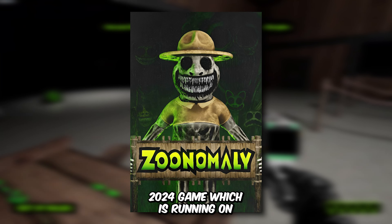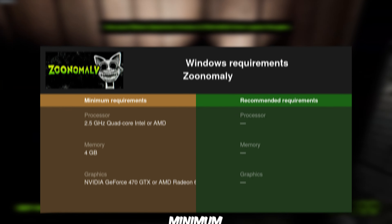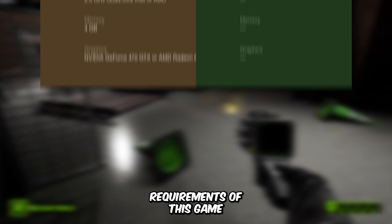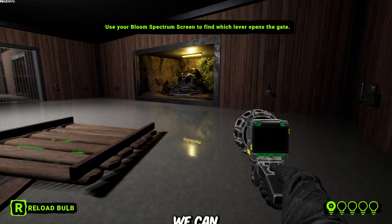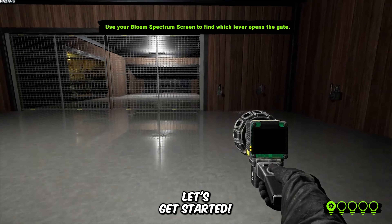Zoonomaly is a 2024 game which is running on the Unreal Engine 4. These are the minimum system requirements of this game. Let's see how much performance we can achieve on this game after making some simple graphical tweaks.